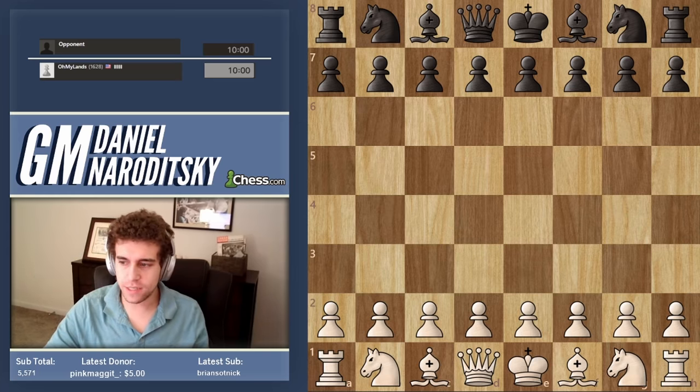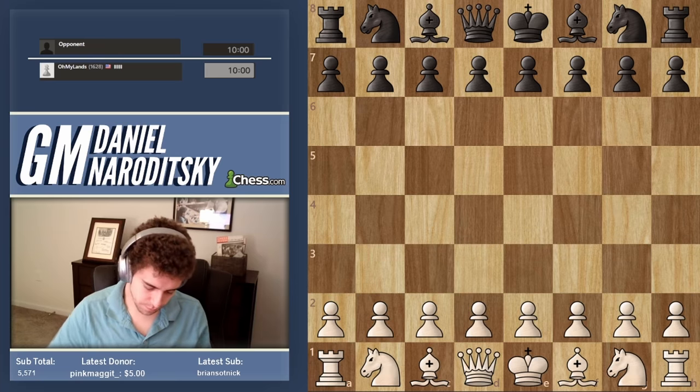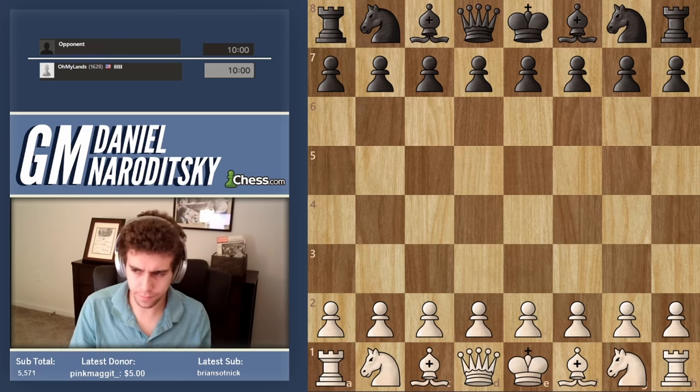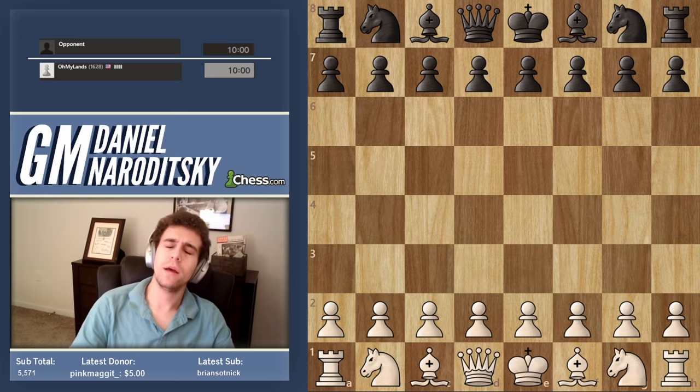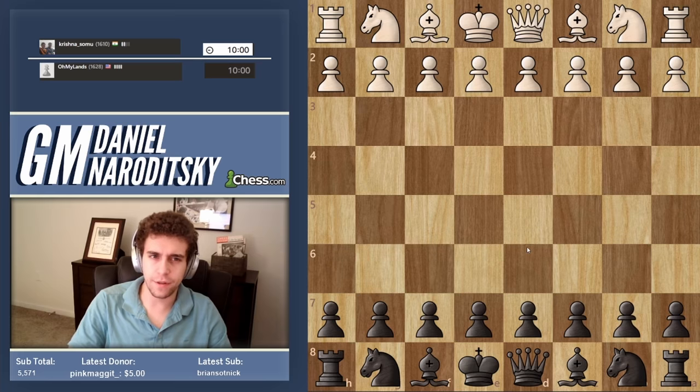We're 1628 and now playing very interesting games. Let's continue the strategy of playing super aggressively with white and very solid chess with black. Let's see what the pool brings us — we're black against Krishna Somo.